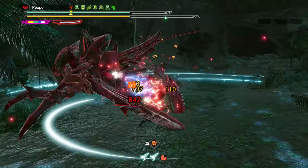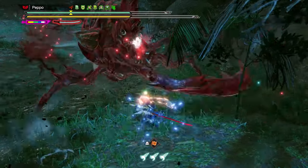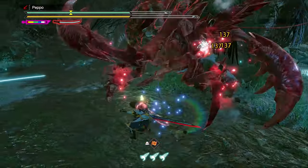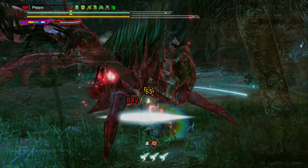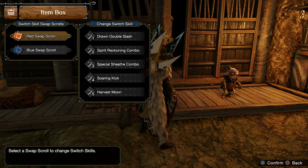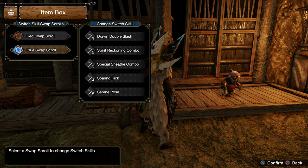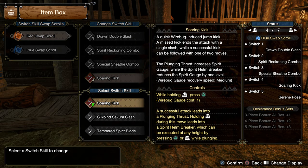There are specific monsters where Harvest Moon is highly recommended, such as Shogun Ceanataur or Rajang. As for the rest of your Switch Skills, you basically want to have Spirit Reckoning and Special Sheath fixed on both Red and Blue Scrolls, while the 4th and 5th slots might change depending on your preferences.